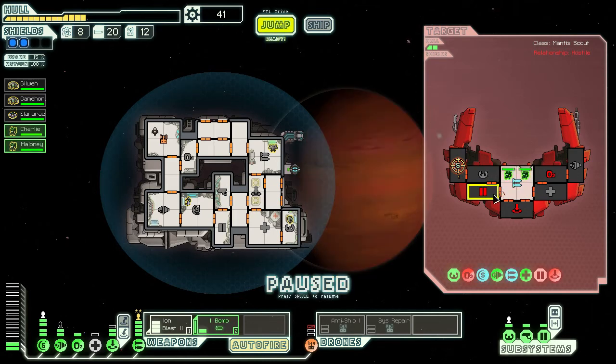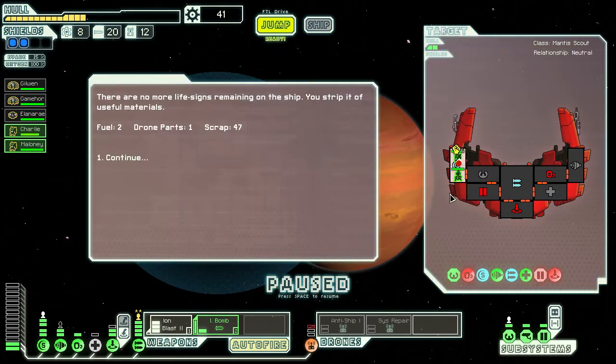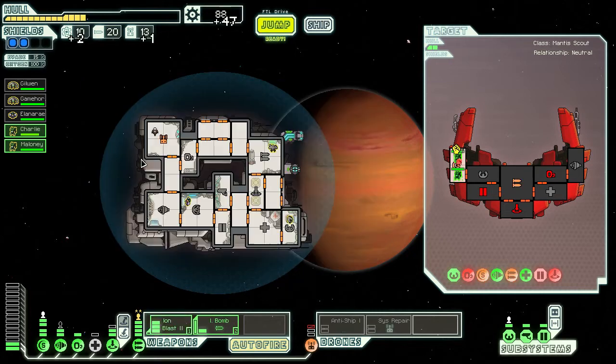There is somebody — where was he? He is trying to get the shields up. I thought I looked into every room. There are no more life signs remaining on the ship. We strip it of useful materials. Thank you.